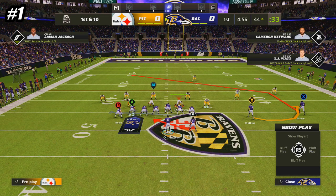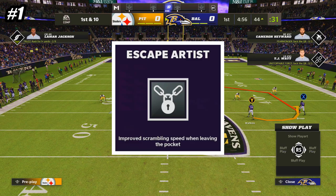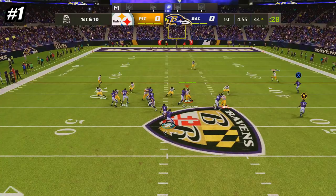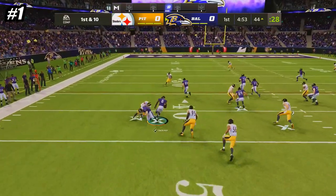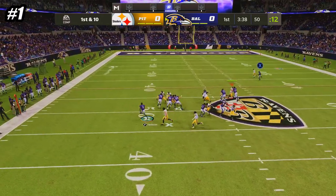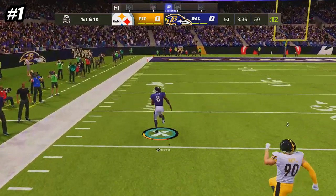To truly make your opponents rage, make sure your quarterback has escape artist, and line up with the running back on the side of your quarterback's throwing hand. Immediately after the running back passes in front of you, just hold down sprint and take off with the quarterback. Even after the patch, defenders are usually late to react, and you can pick up some incredible gains down the sideline.